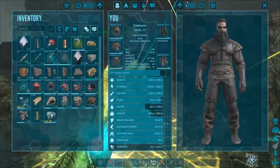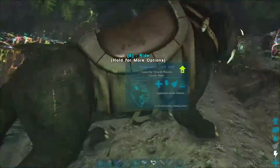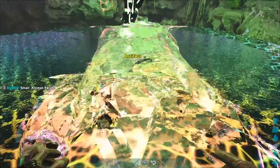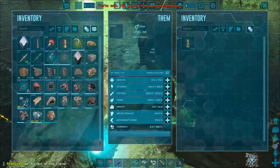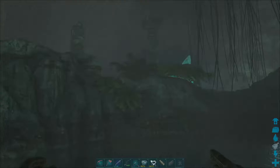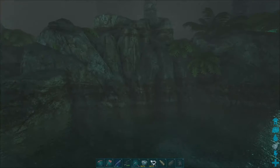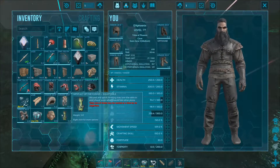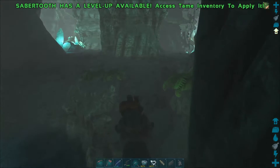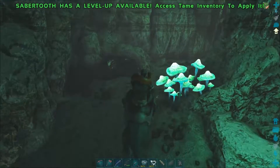I don't want any more surprises while I'm here. So what I'll do is quickly hop the otter out. You take that, my little friend, and we'll hop you back on there. So now we have two Artifacts of the Clever. Only one organism can carry these at a time — that's our otter, and that is us.